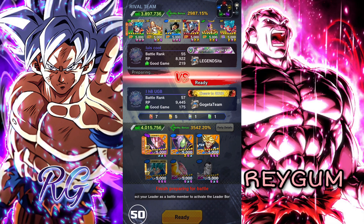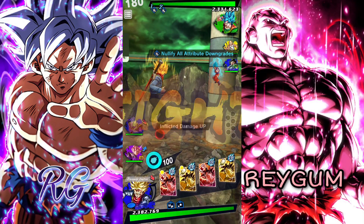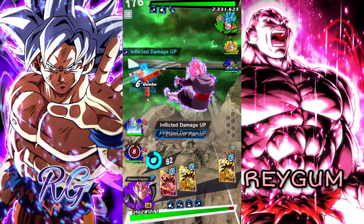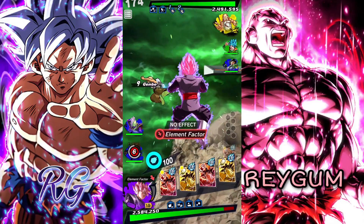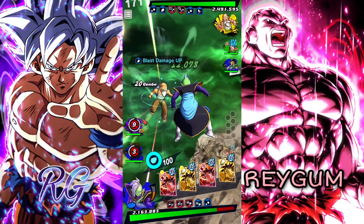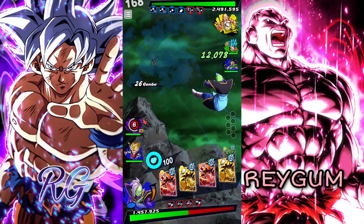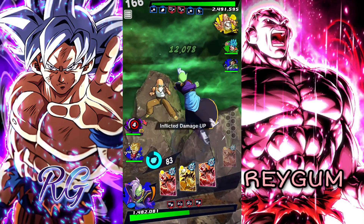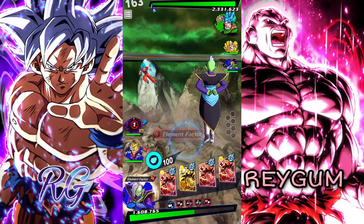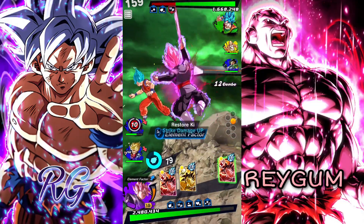Let's jump into the next fight — same thing but against the LF17. We will see how this goes. This guy tackles a lot, but if you want to use this team as your main team, grind and get this free-to-play Trunks up to 14 stars. At max stats he will help you a lot — he will be your punching bag and with his buffs he makes a big difference.